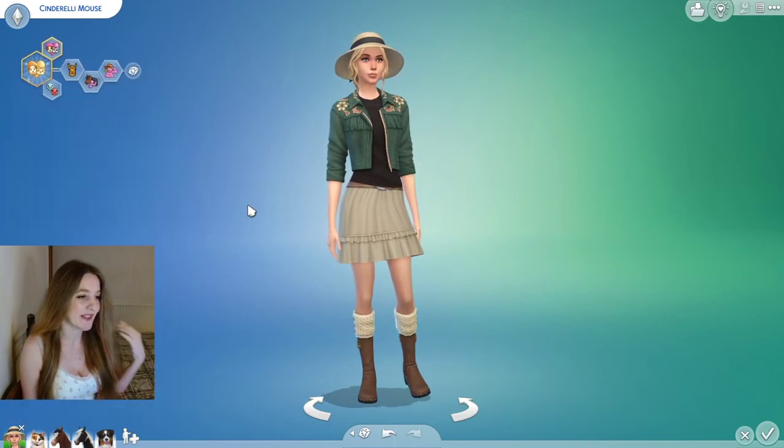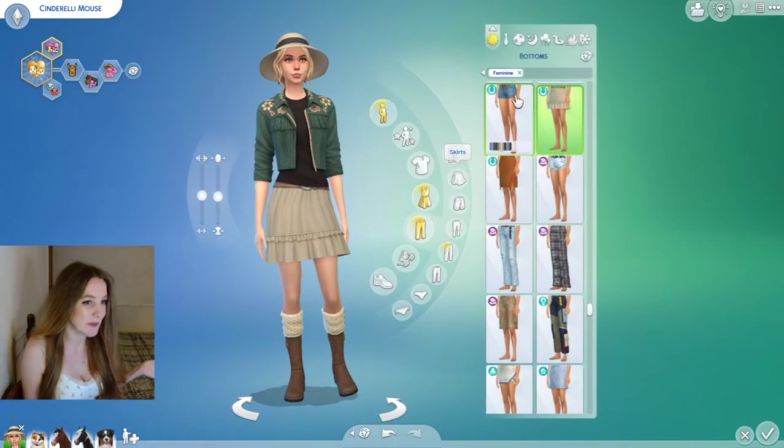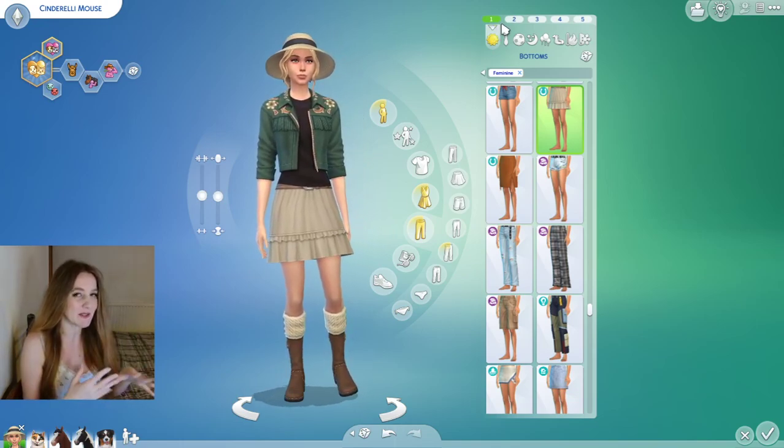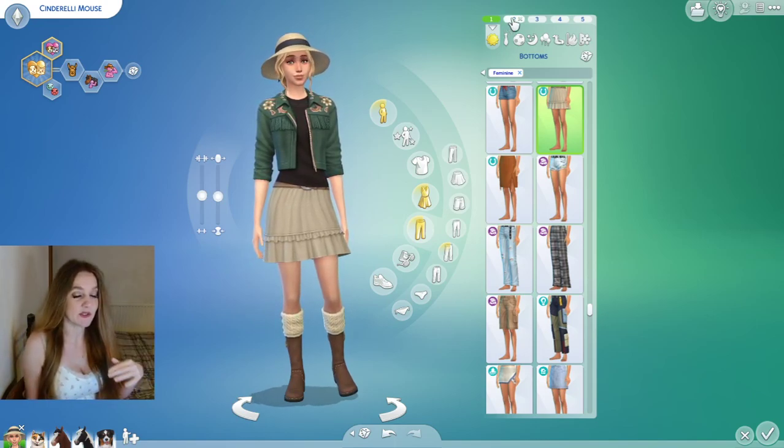Under activities she likes cross-stitch, horse riding, knitting, and nectar making — all the good vibes. Let's get back to CAS, which is what this video is supposed to be about, and I'll show you how I've mixed and matched outfits from all these different packs.